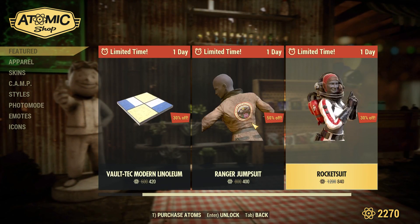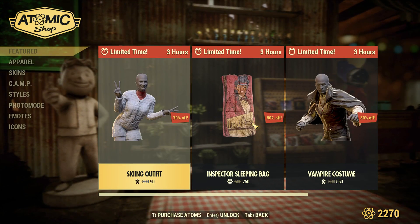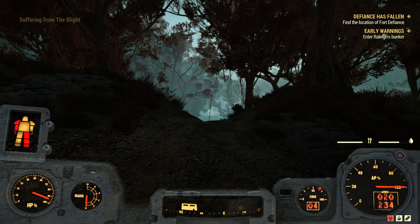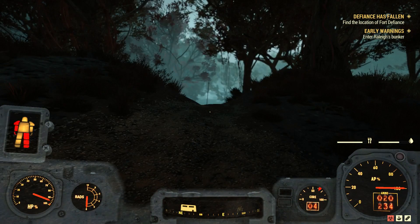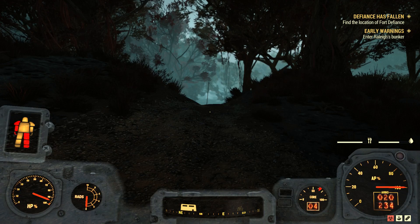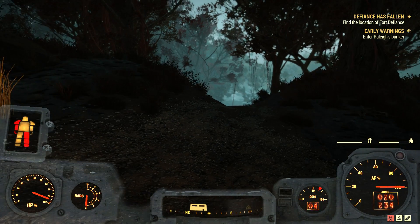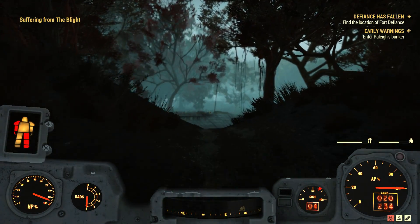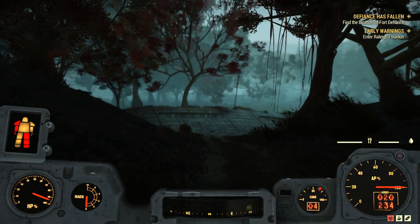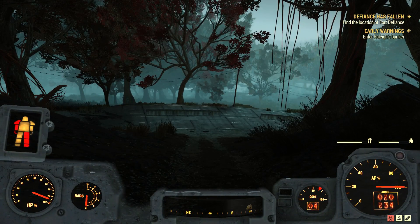I missed something last time - there was something they were giving away before but I forgot to go in and check it out. I don't know if I ever used that thing, but it was free. Maybe I'll put it in my camp. It was kind of cool looking. I feel like I need to go back to my camp and do a little bit of weapon repair, because I don't feel like I should be walking around out here without a melee weapon.